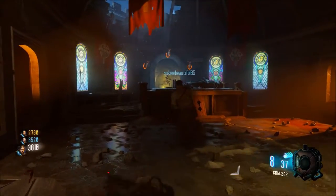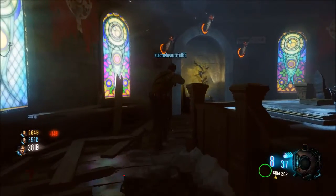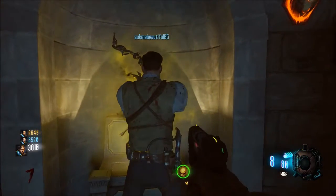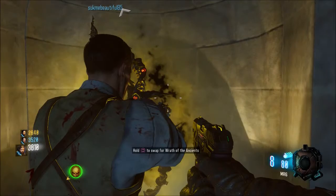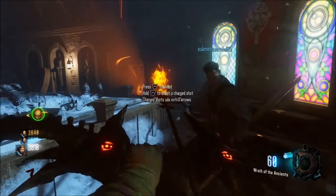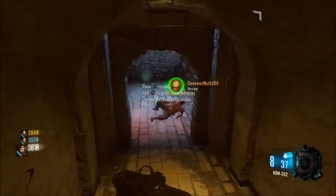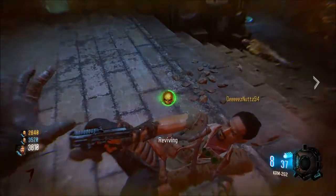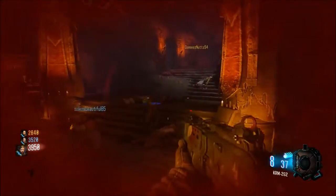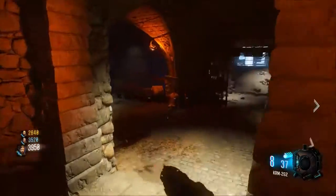Once you get all three dragons filled up, all you've got to do is go back up one flight of stairs and the Wrath of the Ancients bow is in this little cubby hole where the three dragon heads are coming off the wall. The bow is right there for you to take. Take one and prepare to rain hail on all the zombies coming at you in future rounds. That's pretty much it — it's very simple to get. Feed all three of the dragons, locate them, kill one zombie to activate them, then kill X amount of zombies to feed them, and the bow will be right there in the open for you to take.